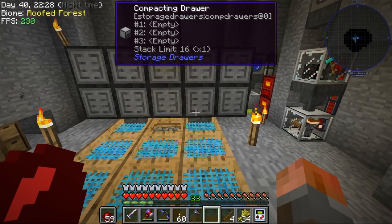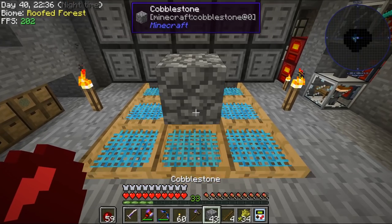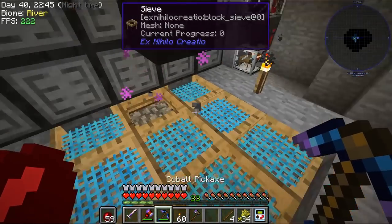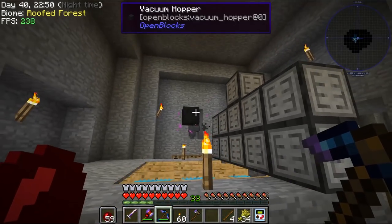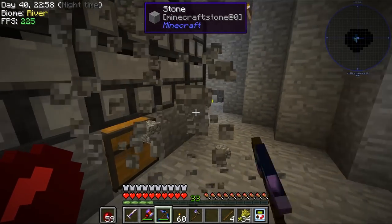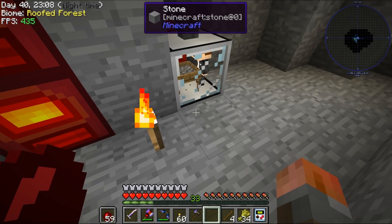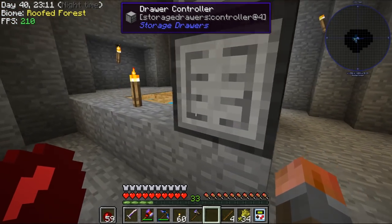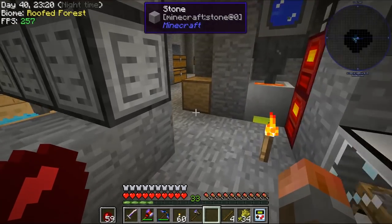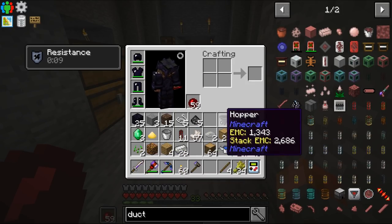Let's put it suspended over these drawers. We'll put a block there, then item conduit — item duct — coming this way and into this corner, and hopefully it'll start populating this stuff. We'll get rid of these blocks. This is one way of doing it if you need a lot of resources at once. Otherwise we're also going to take some item duct underneath and back up into this drawer controller.